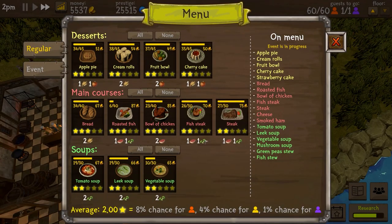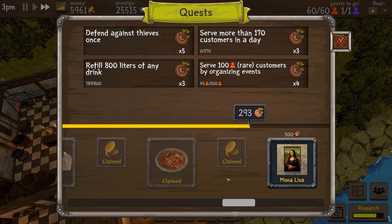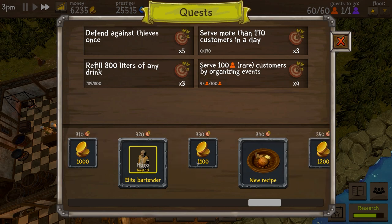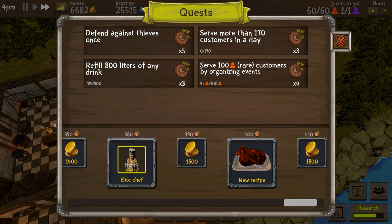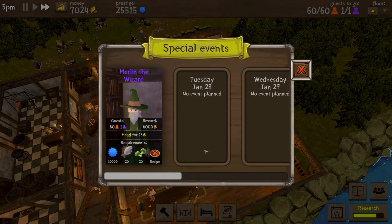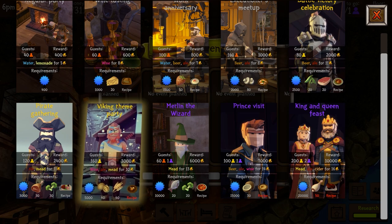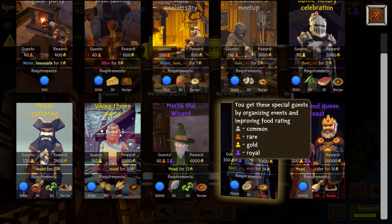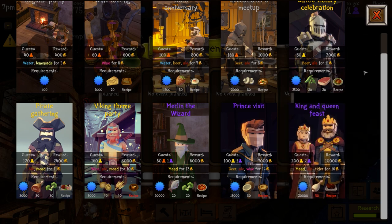We now have fish stew on the menu. What's next hidden behind quests? Mona Lisa is next, followed by money, then Hugo the elite bartender, more money, a new recipe, then money and recipes and head chefs — and then what looks like a roast chicken or roast turkey, which is required for the king and queen. We've got Merlin the wizard, but not yet the Viking theme party. Then there's the prince visit — 100 gold and one royal — followed by the king and queen feast, which is two royal and 200 gold.